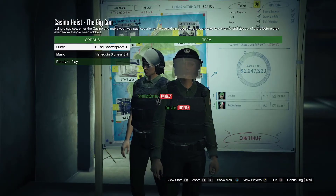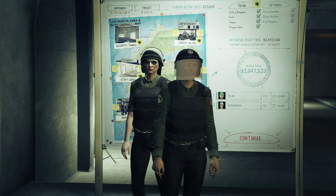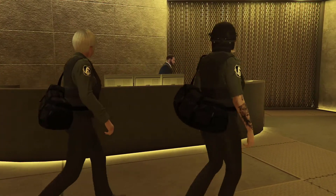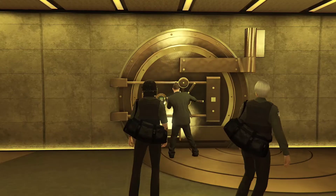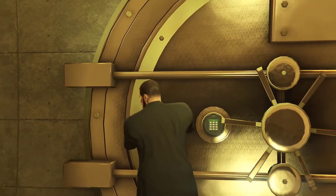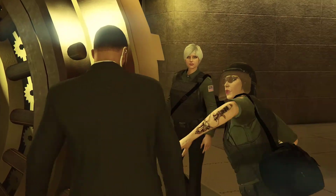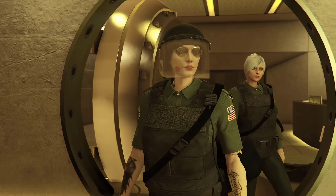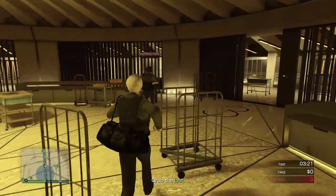Go ahead and launch the mission. Now what you want to do is make your way inside the casino. Once you're there, you're gonna steal a couple of gold or diamonds — whatever they have. You don't have to steal everything, because this mission is going to fail when we steal the outfit, so there's no point sitting there stealing everything.